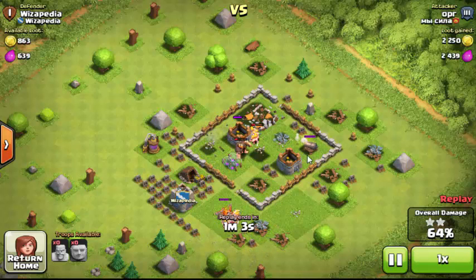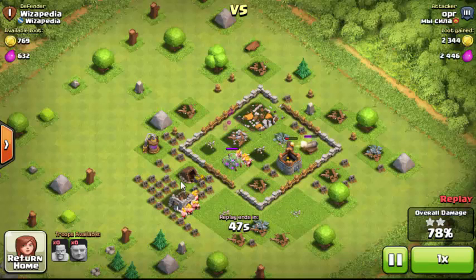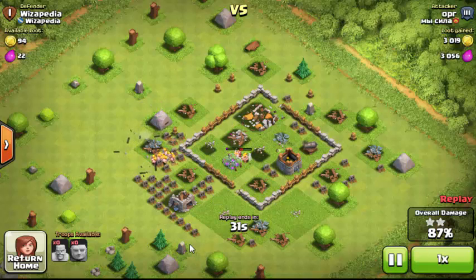Cannons go for whatever is closest, and in this case the giants are acting as a meat shield. Barbarians also go for the closest target. When you place a troop, they have a 13-block search radius — that's how far they look for things to attack — so you can sort of direct your troops toward whatever you want tactically.